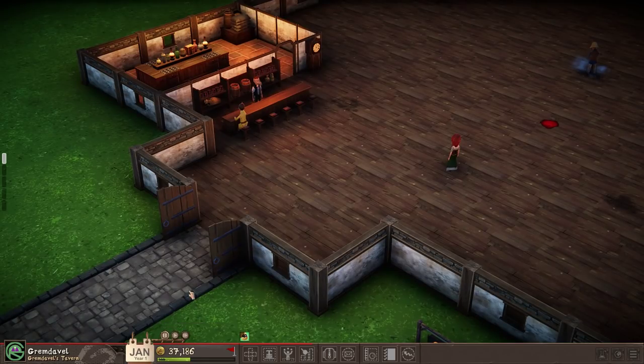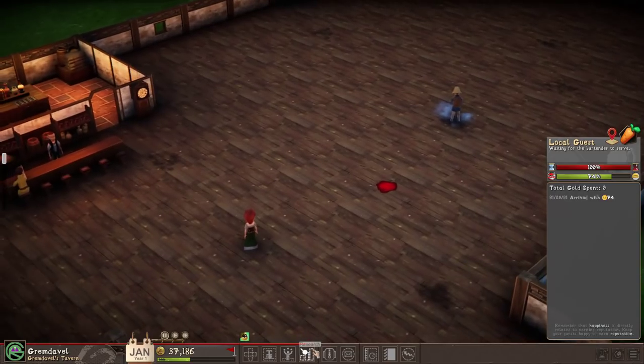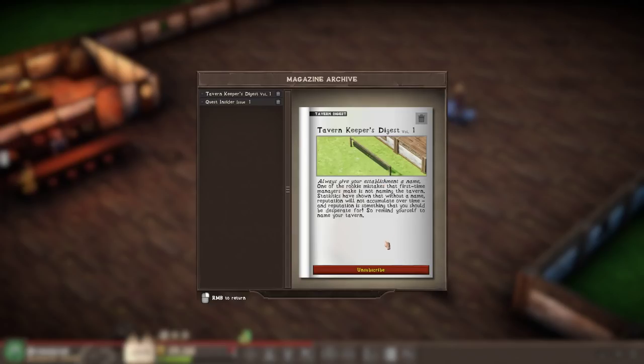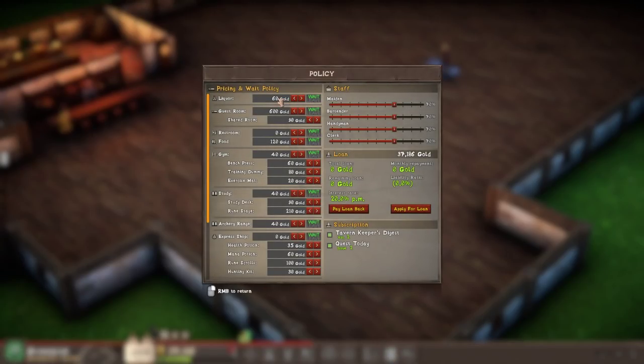I just unlocked an achievement that says 'time paused.' I wonder if there are hotkeys for this — one, two, and three do not seem to do it. We have a customer. You arrived with 74 happiness. Patience. Let's see what we've got. Magazine archive — Tavern Keeper's Digest. Quest Insider: Research Potions, Accelerate Research Speed, Staff with Research Perks, Gain Research Points faster. Good to know. Policy — that's too complicated for me to look at right now.